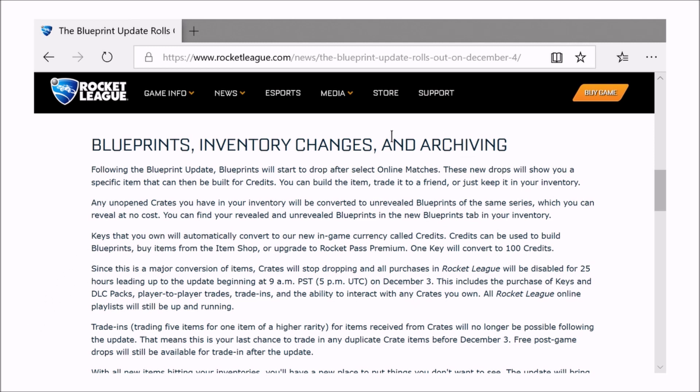Blueprints, inventory changes, and archiving: following the blueprint update, blueprints will start to drop after select online matches. These new drops will show you a specific item you can then build for credits, trade to a friend, or just keep. Any unopened crates you have will be converted into Unreal Blueprints of the same series, which you can reveal at no cost. You can find your Unreal Blueprints in the new Blueprints tab in your inventory.